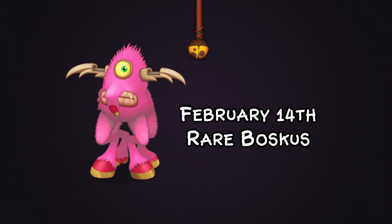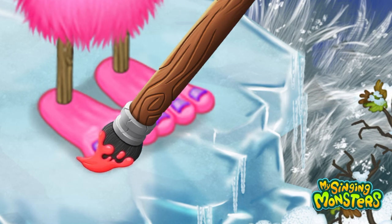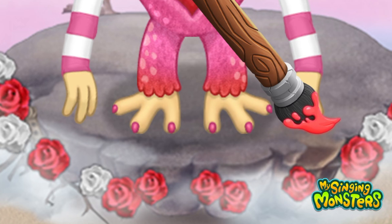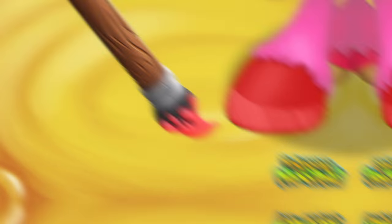On February 14th, coinciding with the Season of Love event, Rare Boscus released. In their teaser it was all about a manicure and getting the nails done. Really unique concepts were invented for the Epics throughout the year, and for the Rare Fire Elementals too — it really adds to their release and gives them a unique trait in comparison to their normal counterparts.